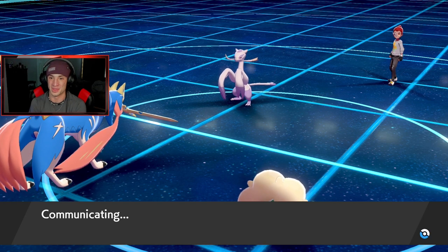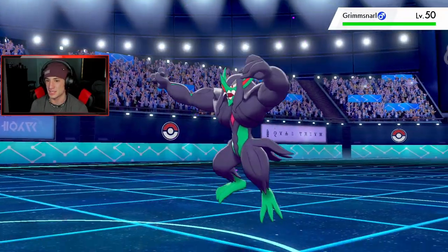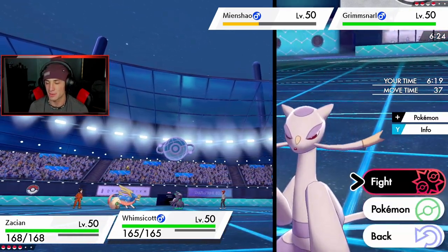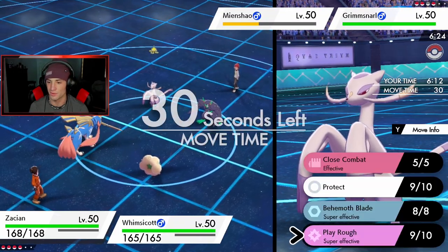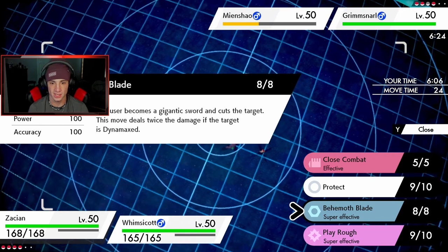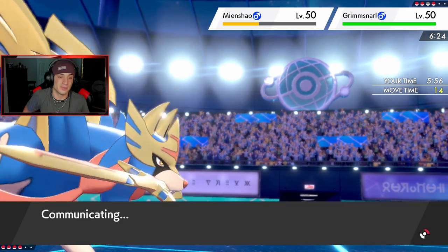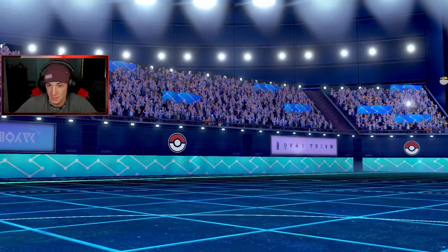He just wasted a turn and we're dominating this battle — this one's pretty much over. He does not Dynamax. We might have still been able to KO it even if he did Dynamax — it would've been close. I could go for a Behemoth Blade but I'd rather just go for Play Rough for STAB damage. Actually, now that I'm transformed I do have Steel typing, so I can go for Behemoth Blade for STAB damage. It says the move deals double damage if the target is Dynamaxed — that is sick.